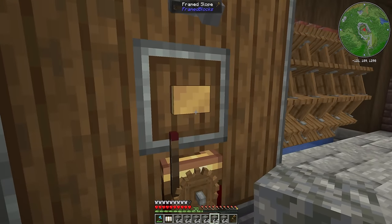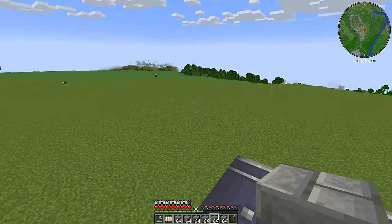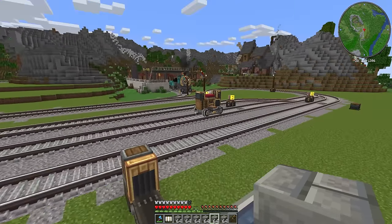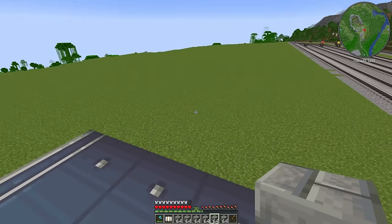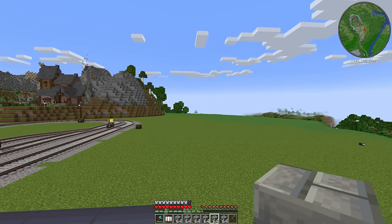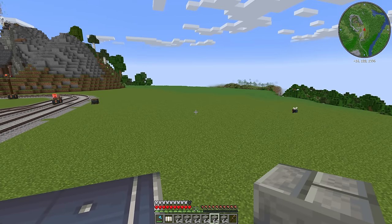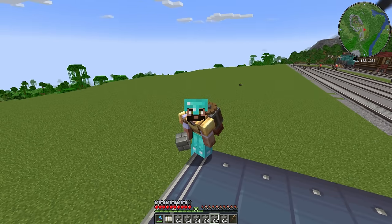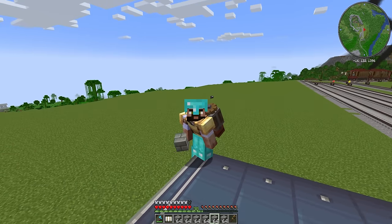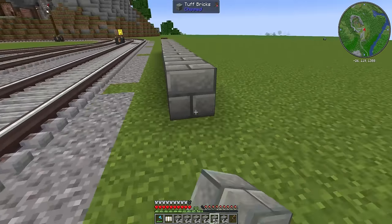Tuff does seem to be our go-to block for foundations. The initial plan is to put in a giant warehouse, and we want to add a couple more vaults along here as well so there are multiple unloading points for the trains. Basically, we want everything to come off the trains into the vaults, then go into the building and get sorted into all the different chests. Our storage room is going to be primarily made out of storage drawers. Let's start placing down some blocks and mark out a rough square for the warehouse.